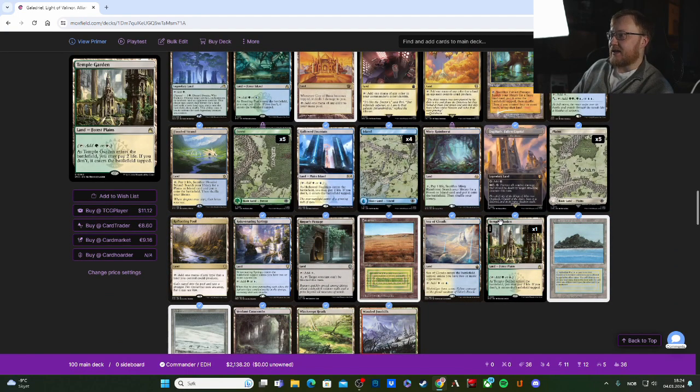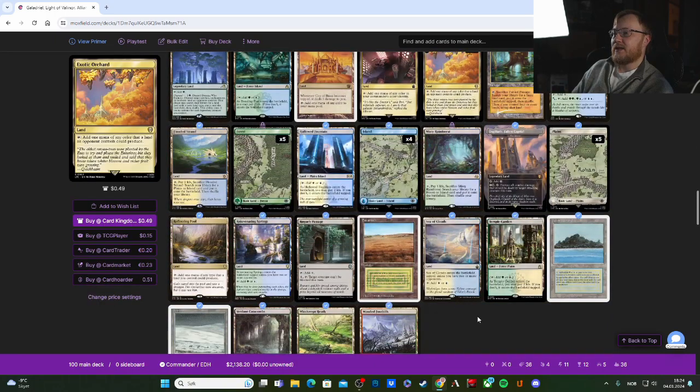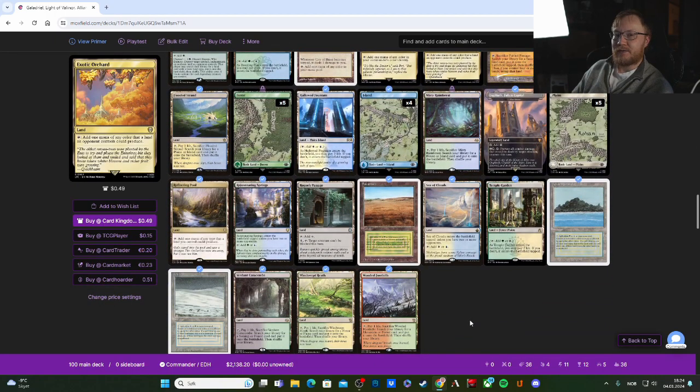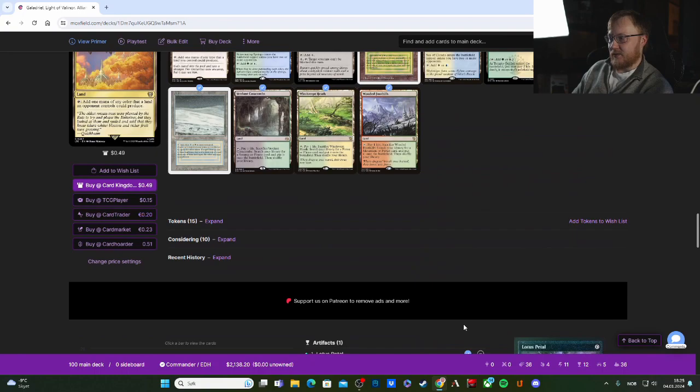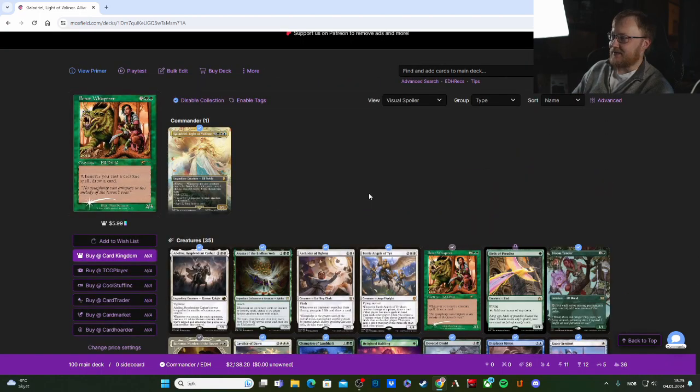Hopefully you like this brief deck tech. There are going to be changes — Wolverine Riders is getting in there. Having lots of ways to trigger Galadriel on opponents' turns is what makes her over the top. The current build is sitting at around two thousand dollars — it's nice to have the real cards. Thanks for watching!